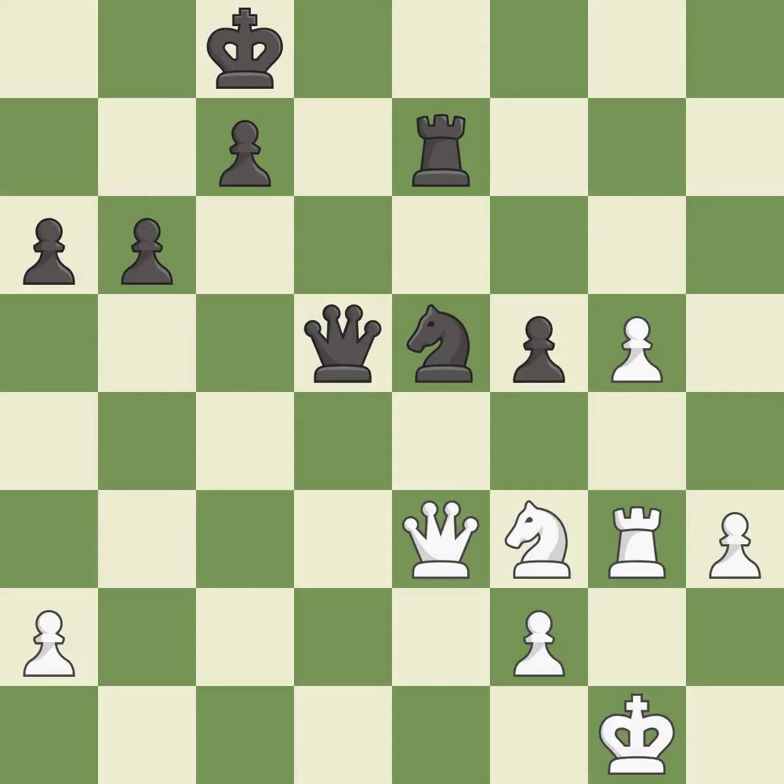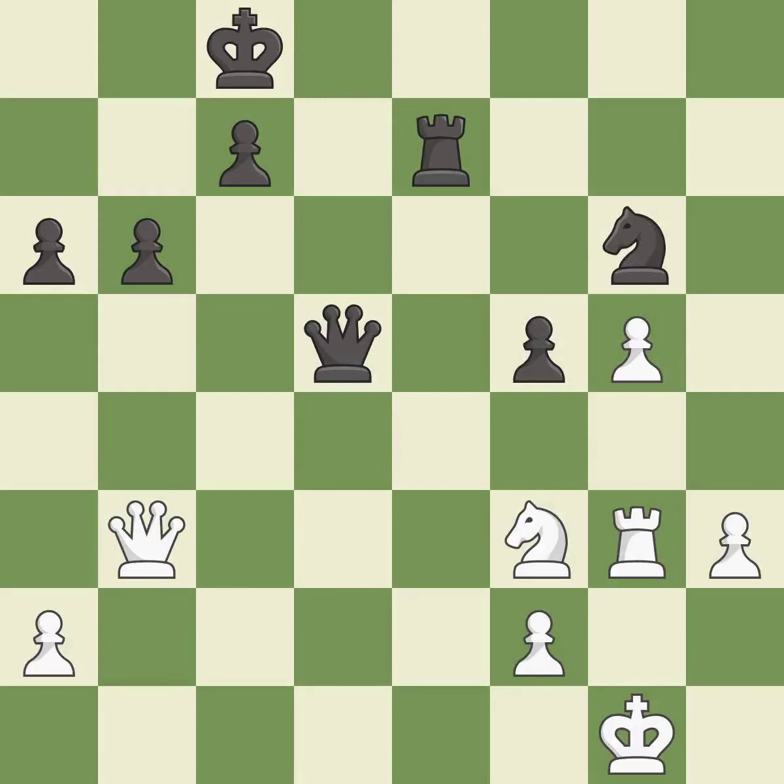This misses an opportunity to fork pieces — it is a miss. This is not the right idea — it is an inaccuracy. This misses a better way to defend a pawn that was under attack — it is an inaccuracy. This threatens to activate a rook by getting it to the seventh rank. This allows the opponent to fork pieces — it is a mistake. This ignores an opportunity to fork pieces — it is a miss.